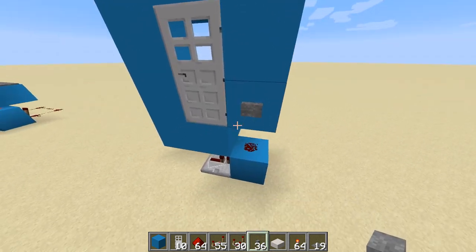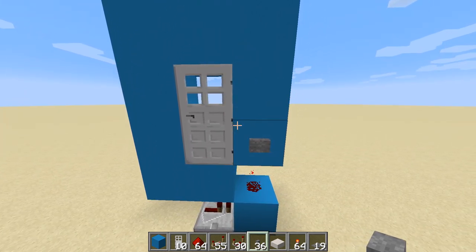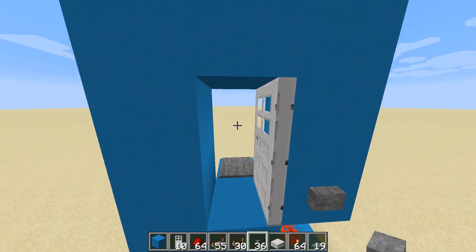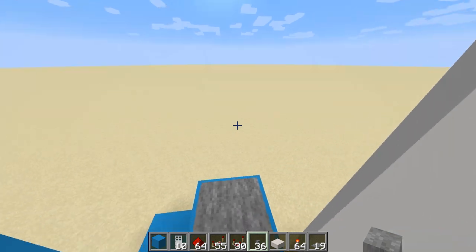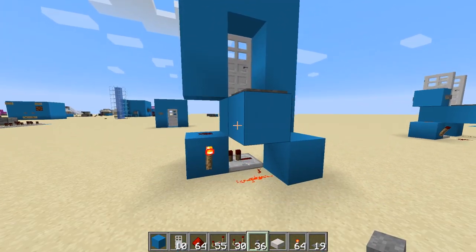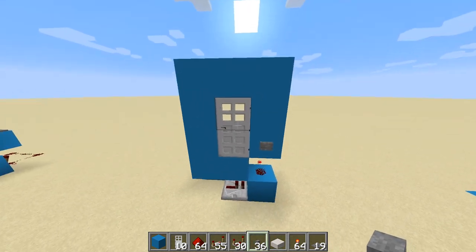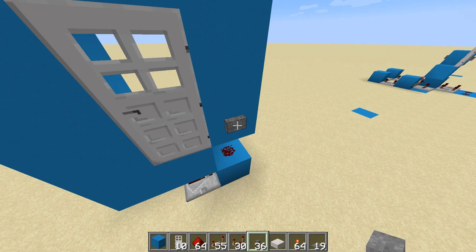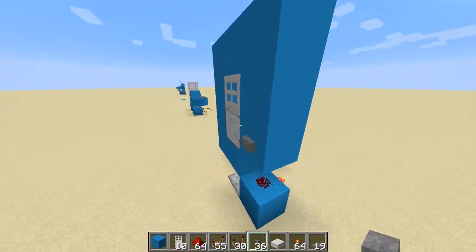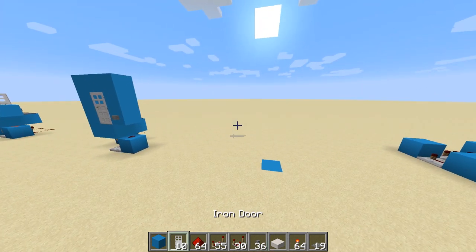The first one uses an RS NOR latch. If you don't know what they are I did do a video about them — I'll put a link up there for you. You push the button to open the door and the door stays open until you go through it, and when you hit that pressure plate it shuts the door. Very simple, gives you as much time as you need to get through and it's not going to shut in your face.